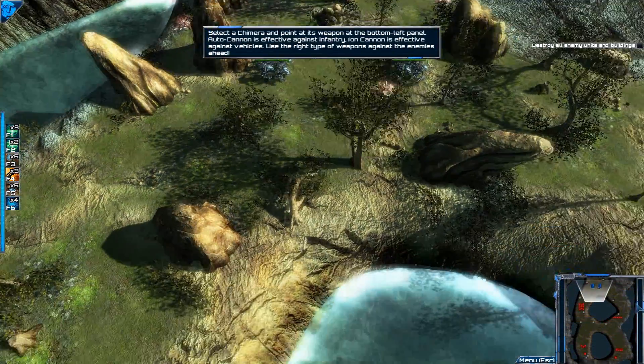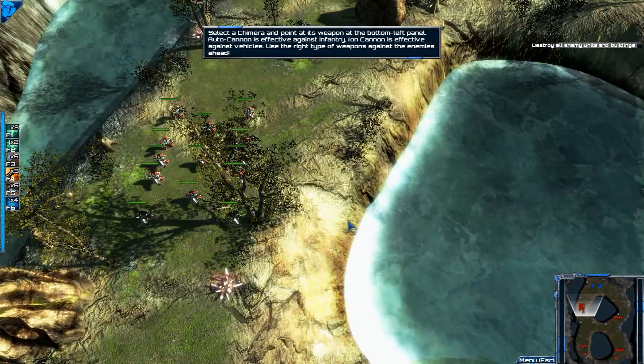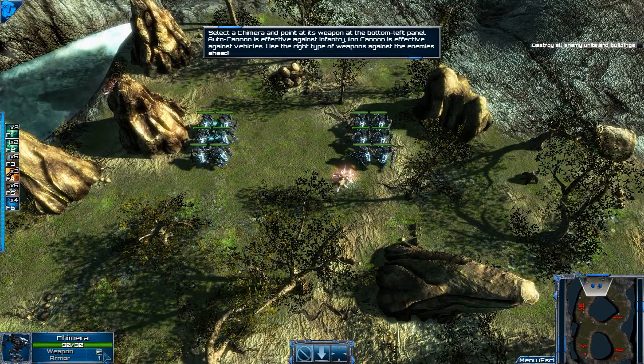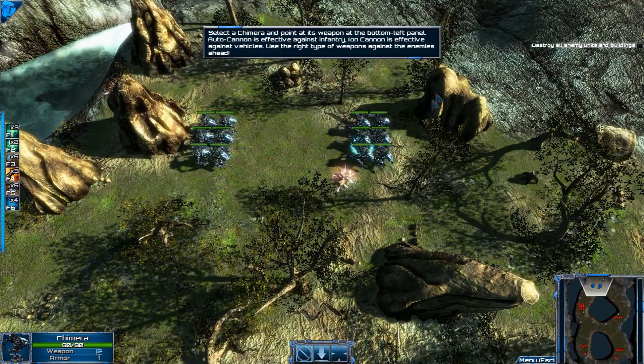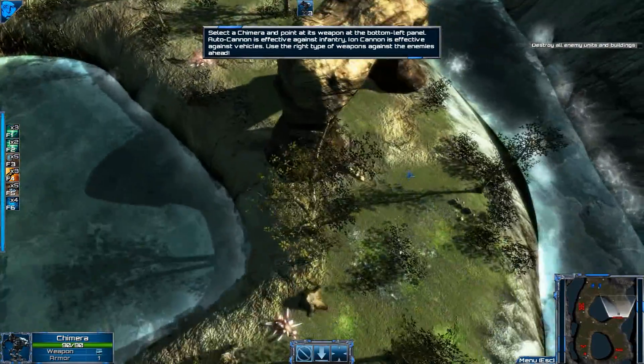Let's change the mission status then. Alright, so here I have the Chimeras. Those are vehicles and those are infiltrators. These guys have auto cannons and these guys have iron cannons. So I have to go with these guys on this side.